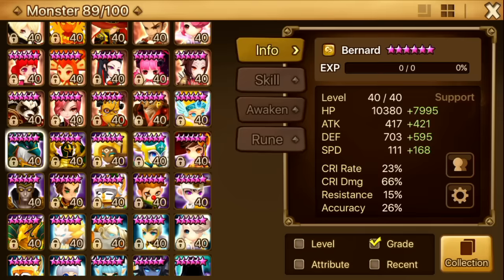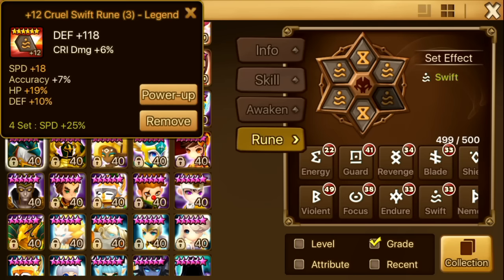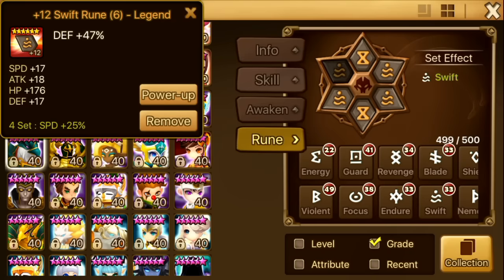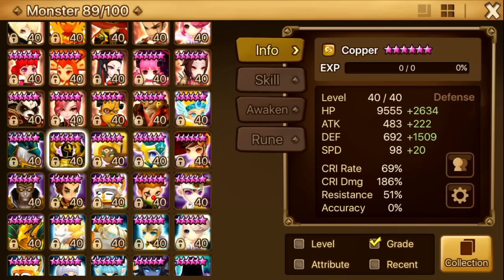Next up is Bernard. He has 279 speed. I know a lot of people have a faster Bernard, but this is the best I can do right now. I didn't even care about slot 4 and slot 6 main stats — I just wanted as much speed as possible. I didn't care about accuracy either. He's on speed, attack, defense. One of the runes isn't grinded yet so I can still get three or four more speed, which would push me over the 280 mark.